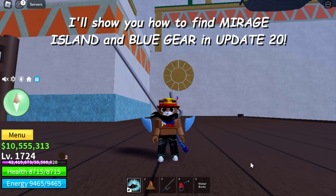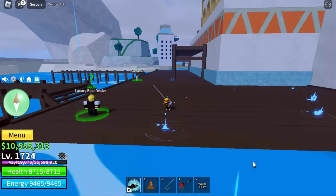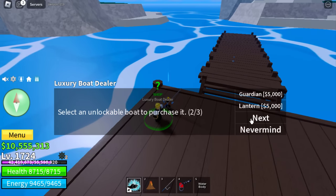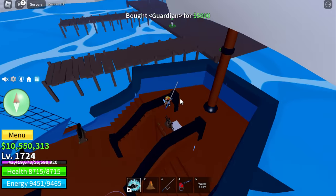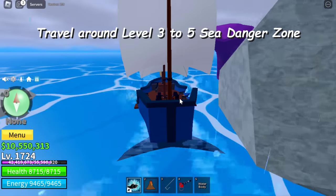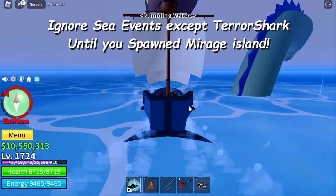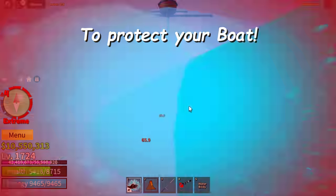I'll show you how to find Mirosh Island and blue gear in update 20. Go to Tiki Outpost on the other side and get a boat. Travel around the level three to five sea danger zone. Ignore sea events except Terror Shock until you spawn Mirosh Island. Because of the new sea events added, I recommend you carefully protect your boat.